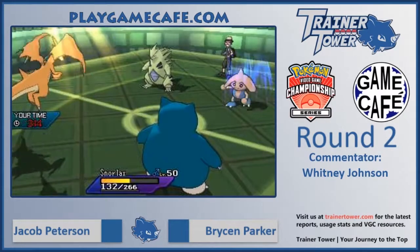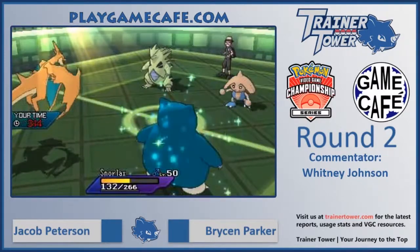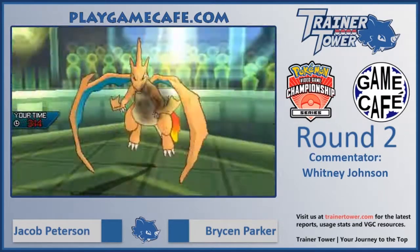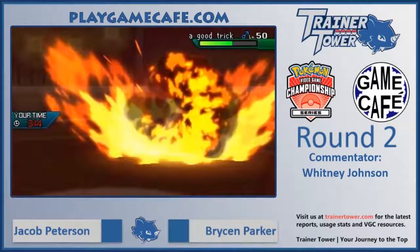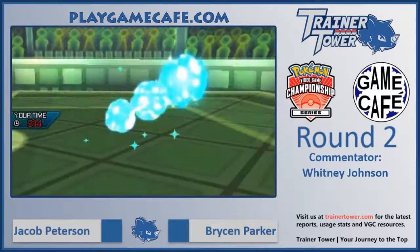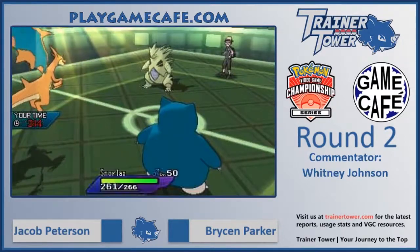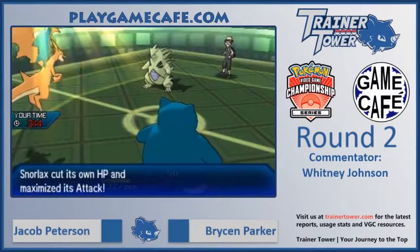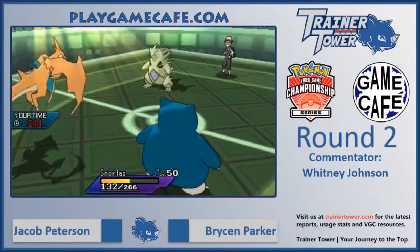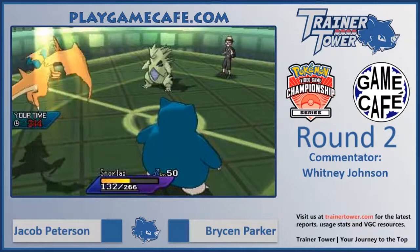We do see the Mega Evolution into Charizard Y, unsetting the sand and going for the sun mode. Close Combat into the Snorlax deals just about 50% HP, cracking the Figgy Berry and bringing Snorlax right back up to full. Overheat goes into the Hitmontop — that should be enough for the KO, and it is — mostly thanks to Charizard's massive special attack and the special defense drop from Close Combat. We do see Snorlax go for the Belly Drum, now at plus six and capable of essentially one-hit KOing whatever it wants.